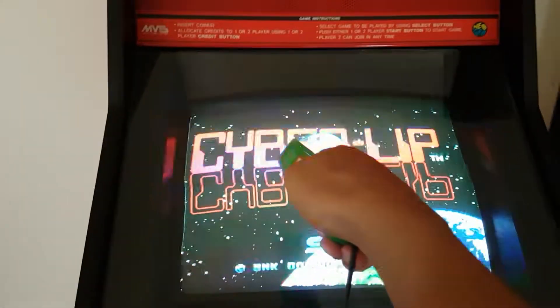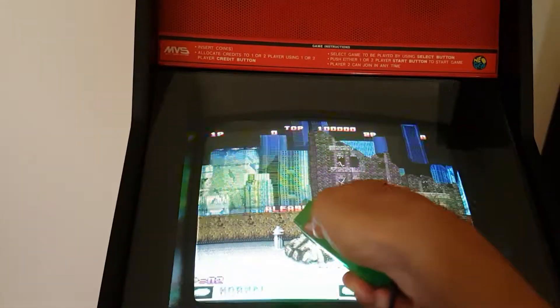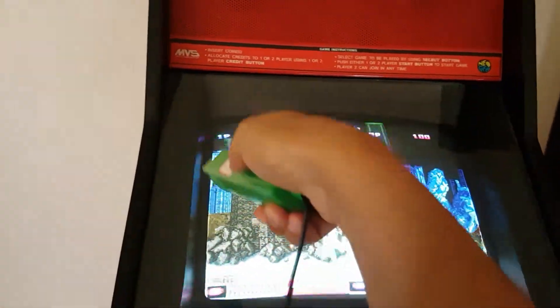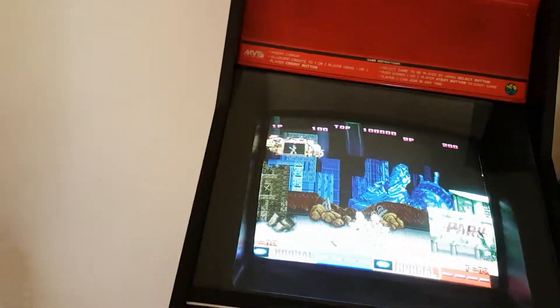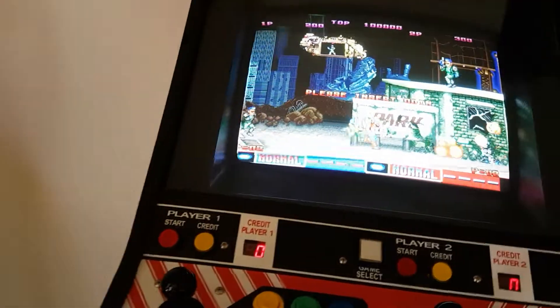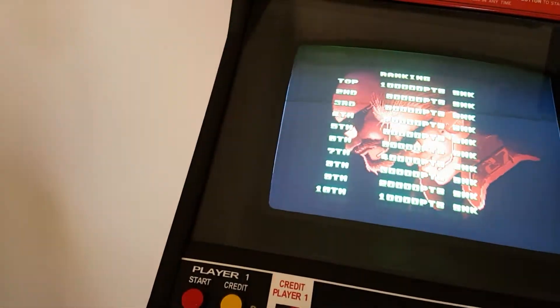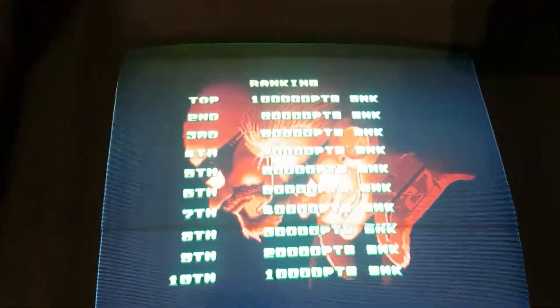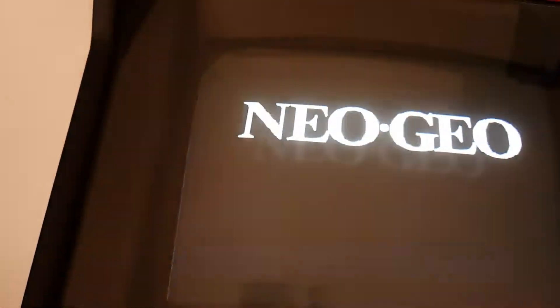Hey guys, welcome back to another video. I just wanted to share something with you. This is my Neo Geo MVS 4-slot arcade cabinet, and I've had a problem since I got this machine. As you can see on the top of the screen, in particular the top left, the colors are not quite right.